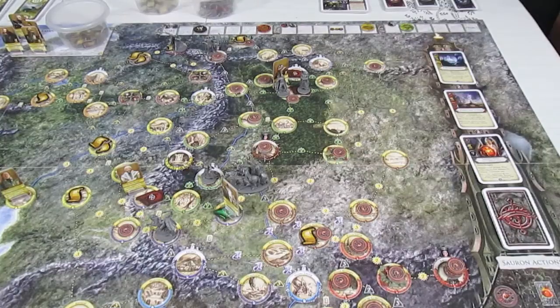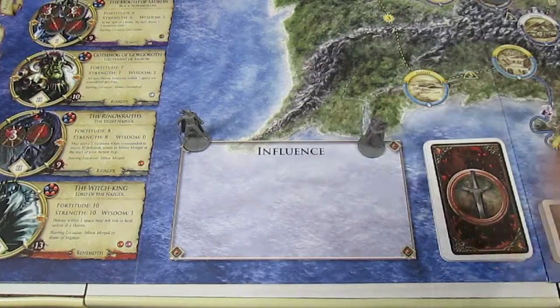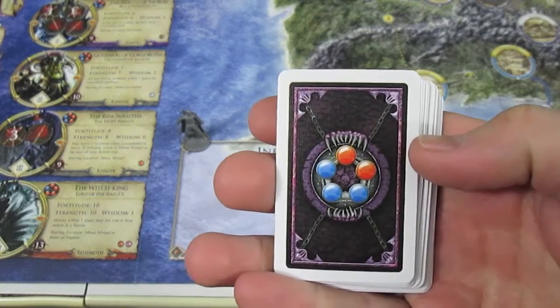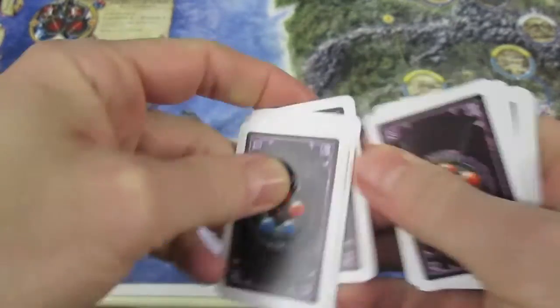So I am going to set them up for that ambush attack, and then we will get to it. Here we have the Mouth of Sauron beaten up pretty badly, and we have also a beaten up Argolad. The Mouth of Sauron is going to be drawing cards from this deck, and he has a Fortitude of 6, so he draws 6 cards.